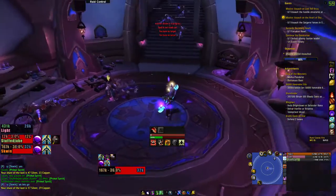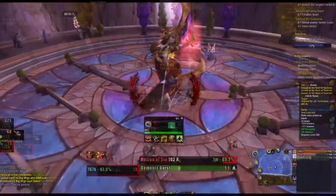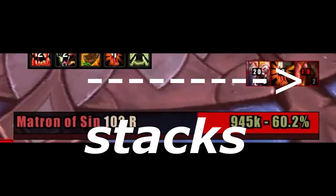Finally, when you gather all three buffs, go find a rare. Find which ability applies the debuff on the target. For me, as a Guardian, the ability was 'Low'.